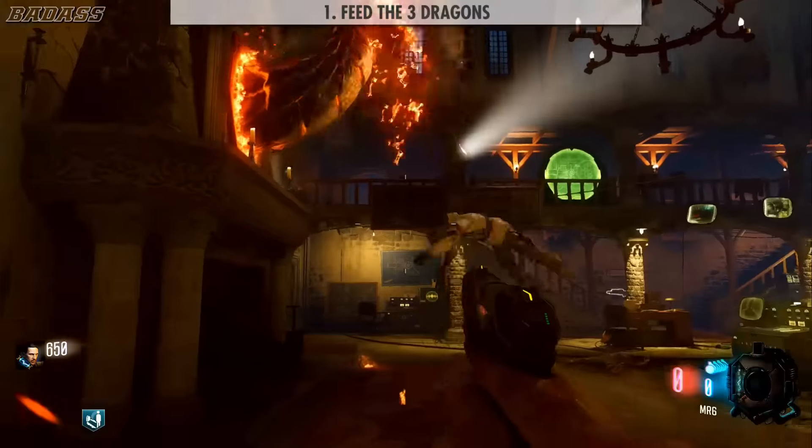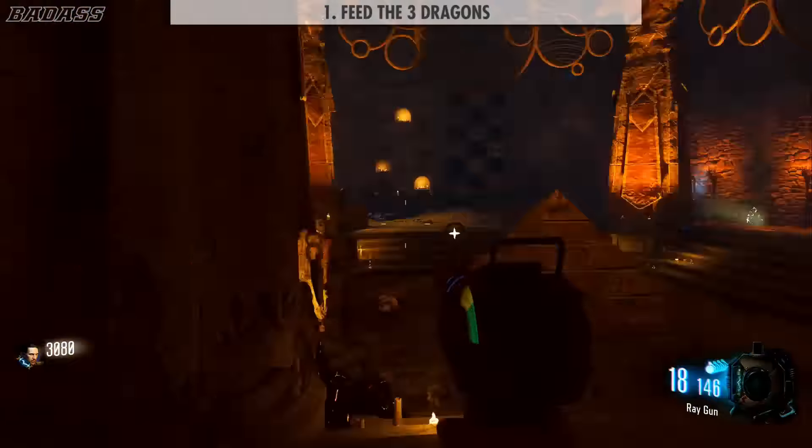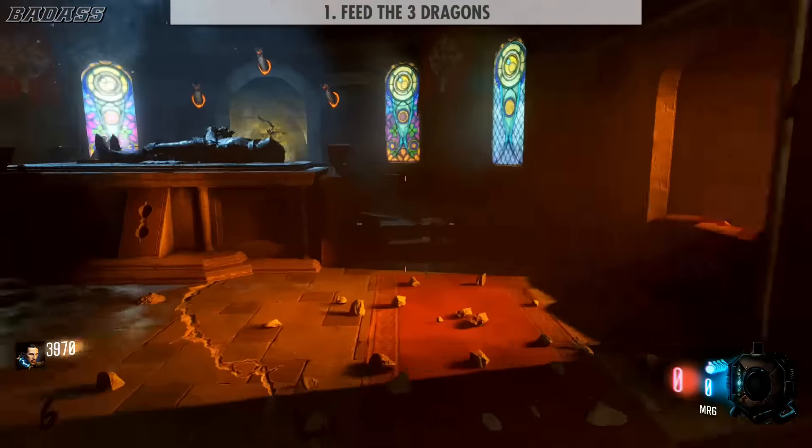Step 1: feed the three dragons in the courtyard, the great hall, and down by the pyramids. Once you do that, you can go grab your bow in the Tomb of the Unknown Zombie over here.